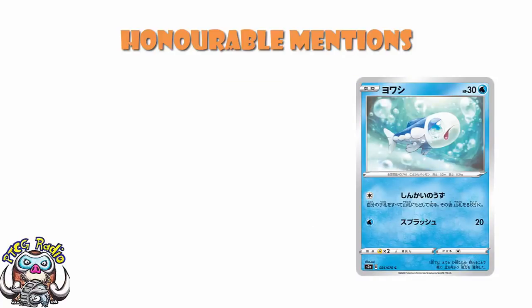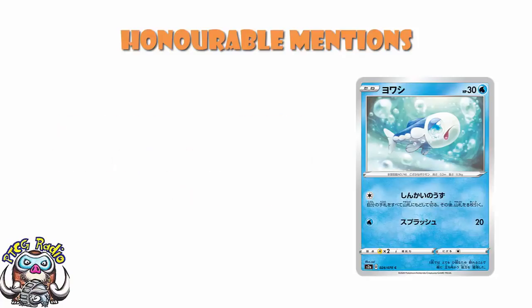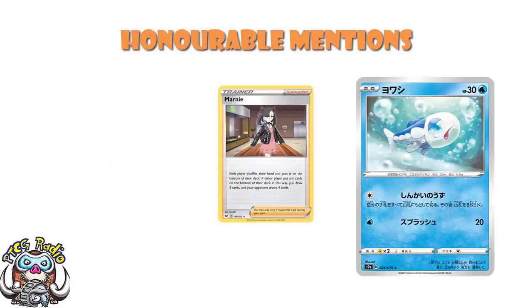Wishiwashi is a card I'm legitimately quite a big fan of. If you want a Pokémon using Shuffle Draw, this is phenomenal. The 30 HP is horrendous, but one colourless energy — shuffle your hand into your deck and draw eight cards. Your opponent's definitely going to try and drop a Marnie on you straight away, but if you want a Pokémon to use Shuffle Draw and give you a new hand, this is probably your best option.